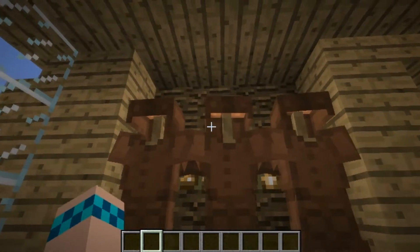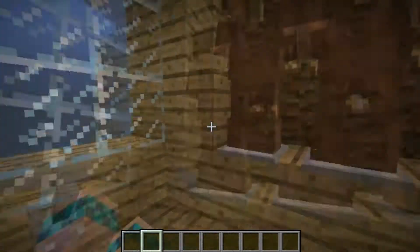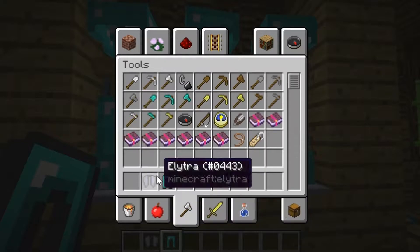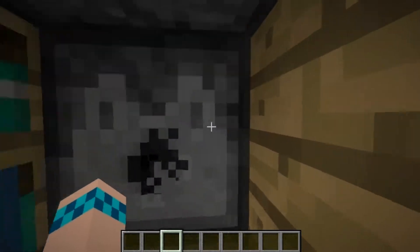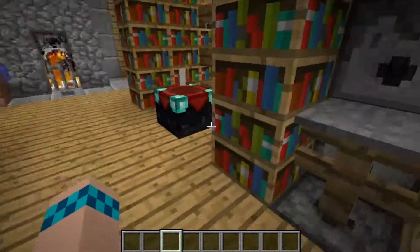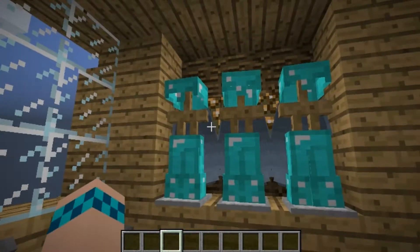Over here we have our armor stand display case with our fancy leather tunics. But if we press this button, we can reveal our good armor — with Elytra and diamond pants. Just get rid of those. And behind the books, where no one would ever think to look, we walk into this corner and get fully equipped with diamond armor. That's just a simple dispenser area, and we can also get Elytra out of here, just in case we want to look more like our armor stands.